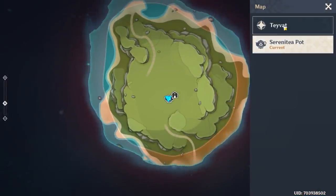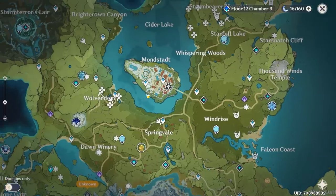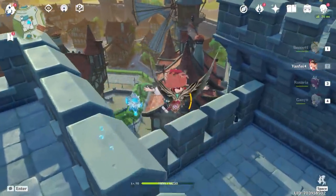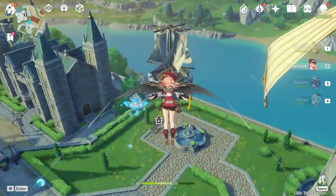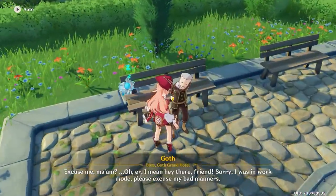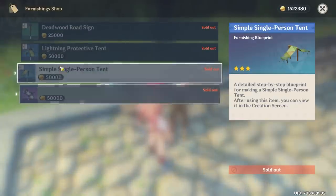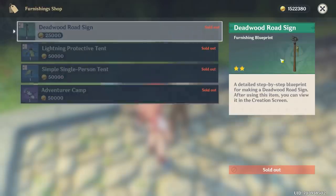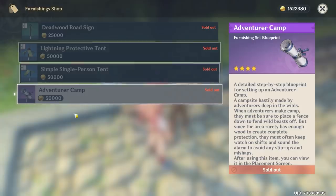Next - and this is going to require some Mora - there are hidden vendors around the map that people don't know about. The first hidden vendor is located in Mondstadt, near the Knights of Favonius, right by the little fountain. He sells furniture blueprints, which is very important because crafting them for the first time gives you a bunch of XP. They're quite expensive at around 50,000 Mora each, but buy them up - trust me. He also sells the Adventurer Camp set blueprint.